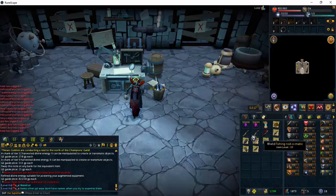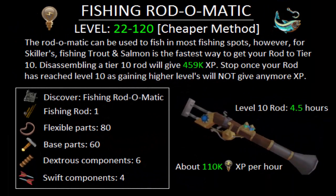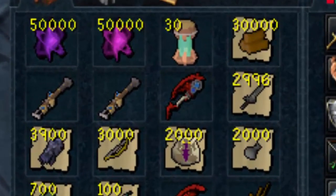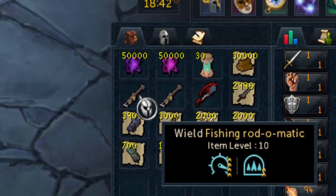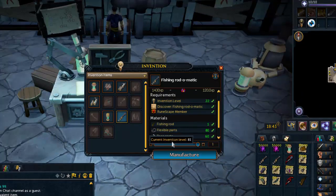For levels 22 through 120 Invention, skillers have two basic methods: the cheaper method being the fishing rod-o-matic, giving Fishing XP, and the more expensive method being the augmented dragon hatchet, giving Woodcutting XP. We'll go over the fishing rod-o-matic first — click on the workbench, click on the fishing rod-o-matic, and scroll to see the required materials.